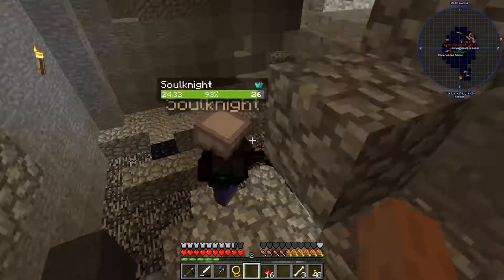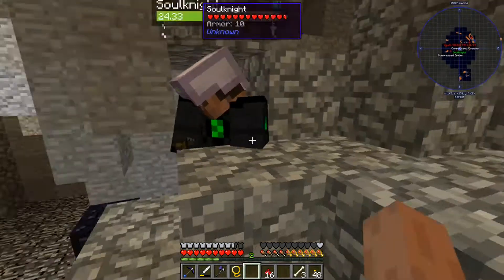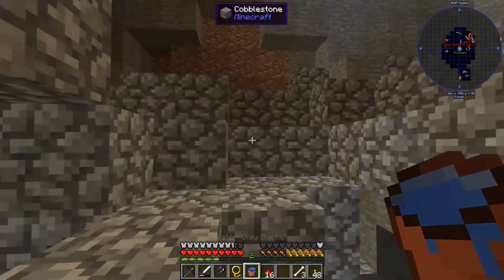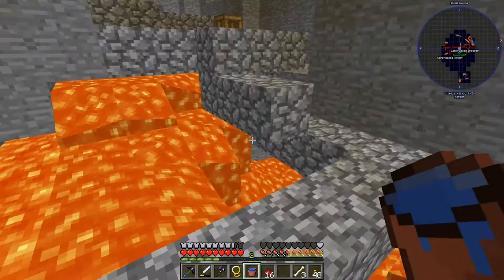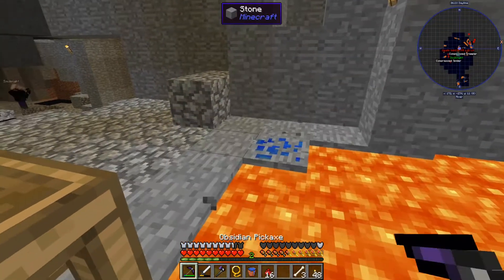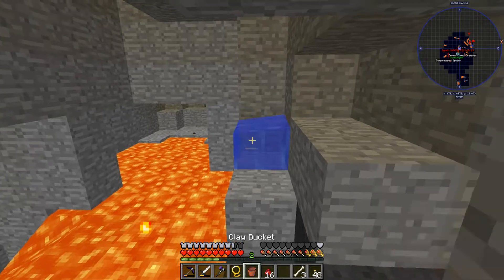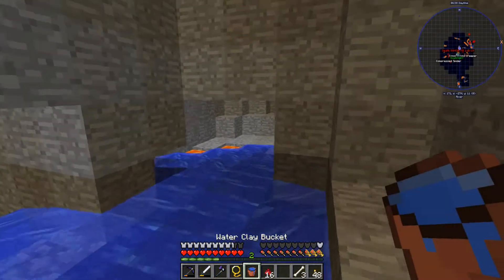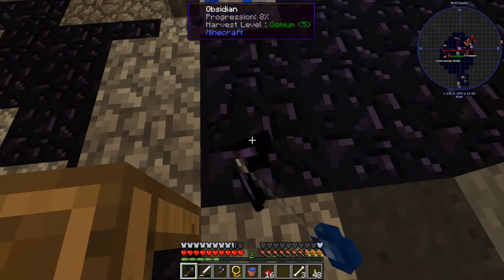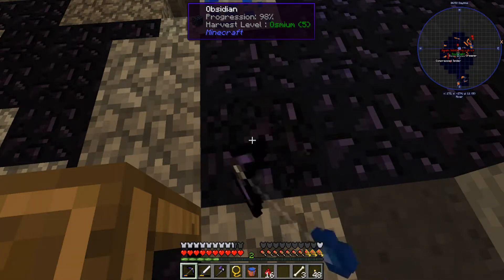How much acidity do you have now? None — how do you have none? Give me the water please. Why are you using a clay bucket for water? That's all I had — I told you to make an iron one. Let's mine all the cobblestone away and start putting down the water. This is how you mine obsidian — watch. You get a whole chunk of it at one time and boom — 47 obsidian!